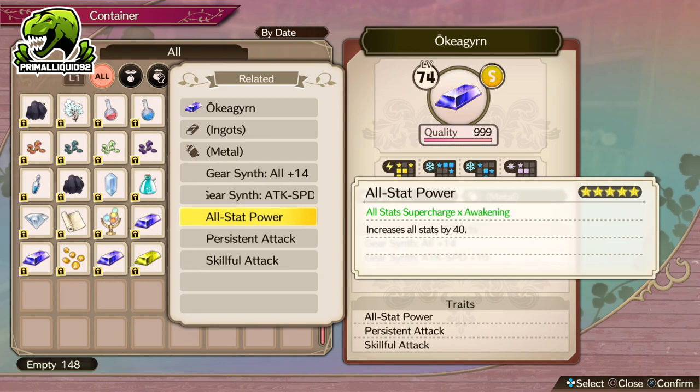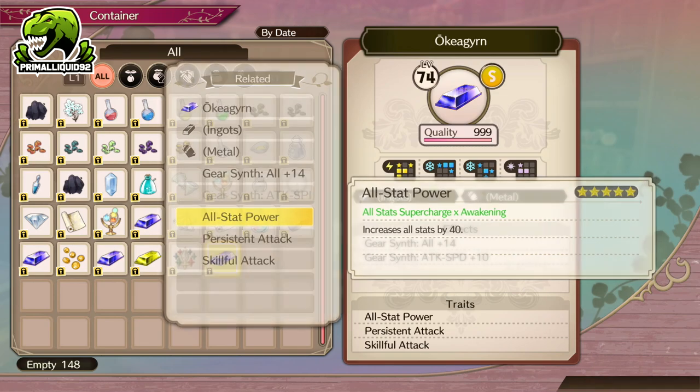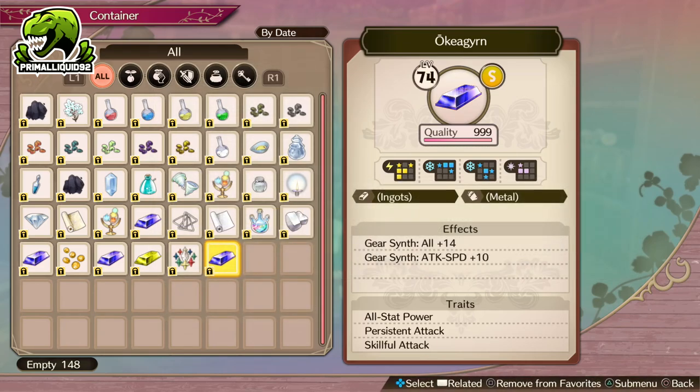Yes, we lose 20 attack, defense and speed, but especially with Plakta we make up for it by gaining extra HP and extra MP. And for Plakta, MP is by far the most important stat ever.